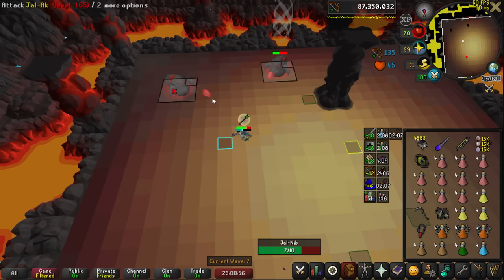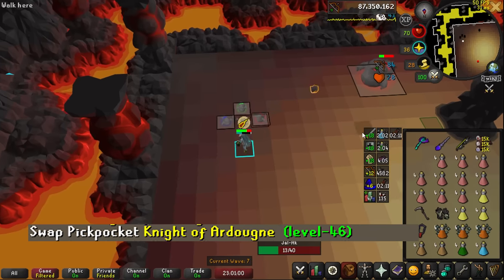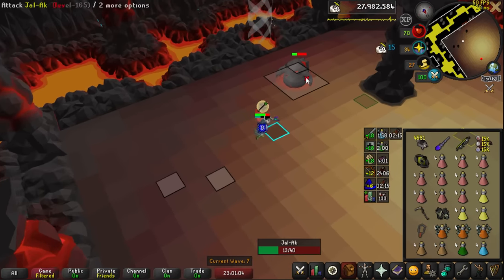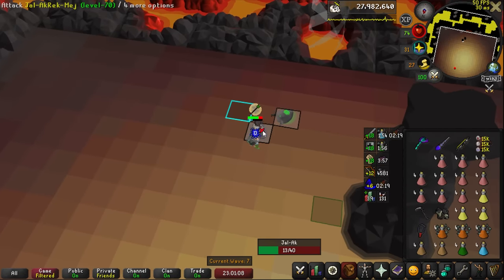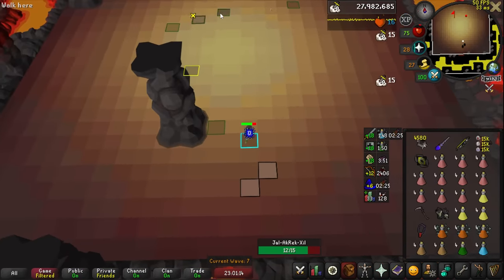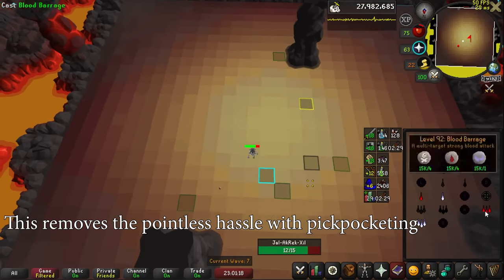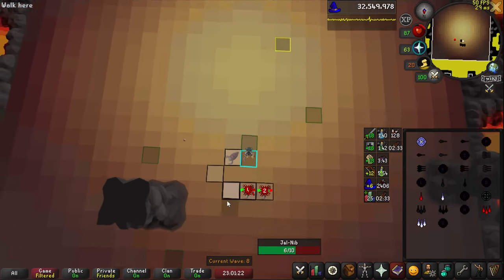Left-click pickpocket is now in Runelite as well. Hold shift and right-click on any pickpockable NPC to change that option to the top one. This will not allow left-click blackjacking as clients have been able to do in the past, but it will allow you to left-click things like elves and vires, which is very nice. You won't have to tinker with attack options for arty knights anymore either. You could kind of do this by adjusting your camera and getting the menu to the bottom of your screen, but this is much simpler and just a nice QOL feature.